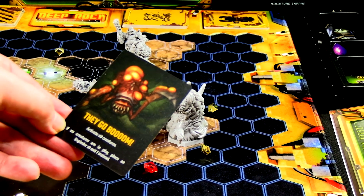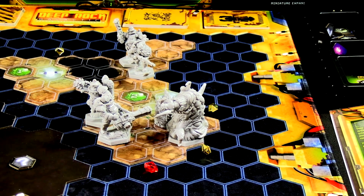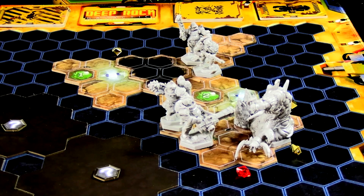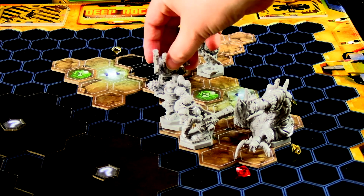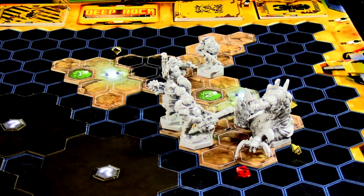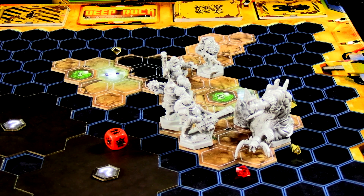Event card: They Go Boom — activate all creatures. If no creatures are in play, place an exploder at exit one instead. Thankfully it didn't increase the swarm. The Brood Nexus activates — does it spawn anything? Yes, a grunt pops out right there with the engineer. The engineer action-wise goes one, two, three to set up a defensive line, then punts his grenade onto the grunt. The explosion catches the Nexus — it's a single red die applied to all. The result is Scared, which does nothing to the Nexus since it can't move.